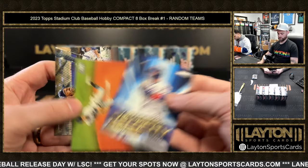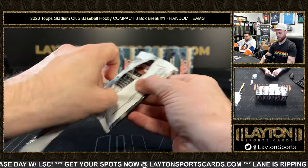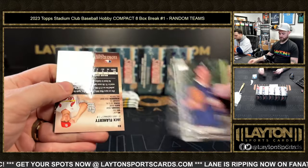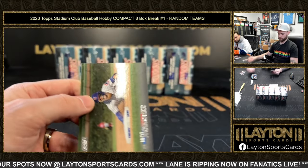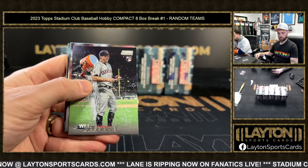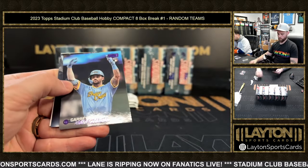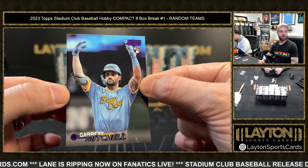Pete Alonso Virtuosos of Velocity. A Flaherty red foil followed by Adley rookie. Ooh — purple foil Garrett Mitchell for the Brewers, 25 of 75! Nice rookie card.